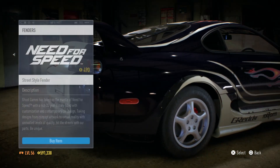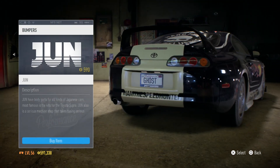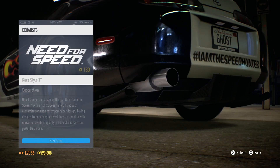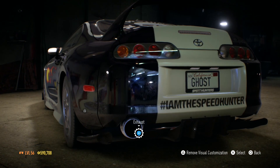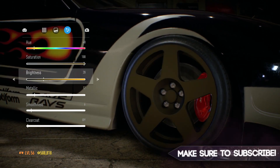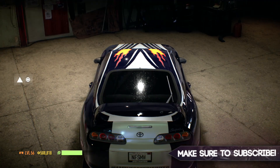Anyway, we're going to go ahead and recreate it in NFS 2015, as they kind of put this livery in with the Legends update. Now you will notice there are a few liveries on the car, like the Speed Hunters liveries and stuff, which aren't really true to the original design. So what I'm going to do is get rid of all of that so it's literally like the one from Most Wanted 2005 and no different.